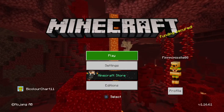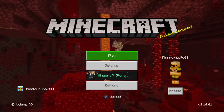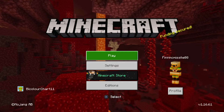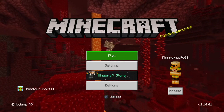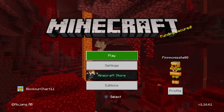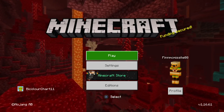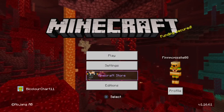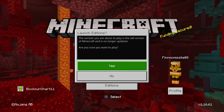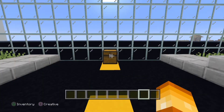Hello everybody, Missal here back again with another video. Just before this video starts, I want to clarify that this glitch does not work in the new Minecraft — it only works in the old Minecraft. So if you are on Xbox, Nintendo Switch, PlayStation, or any console like that, you'll know what the old version of Minecraft is. Basically you just press the additions button and click yes.